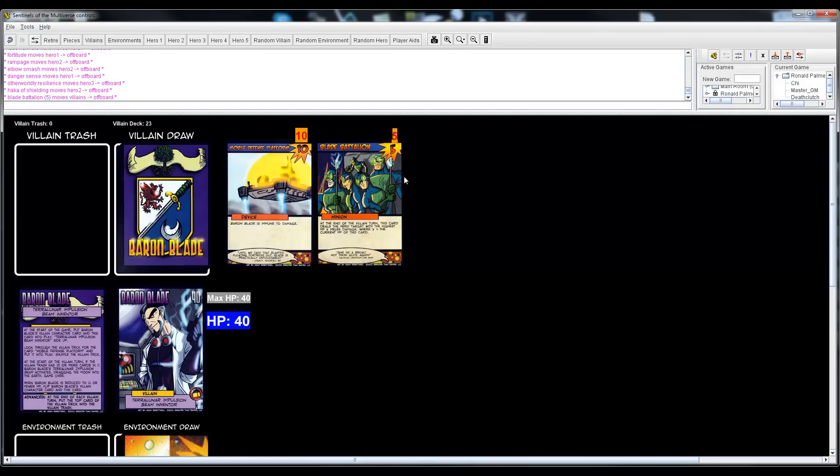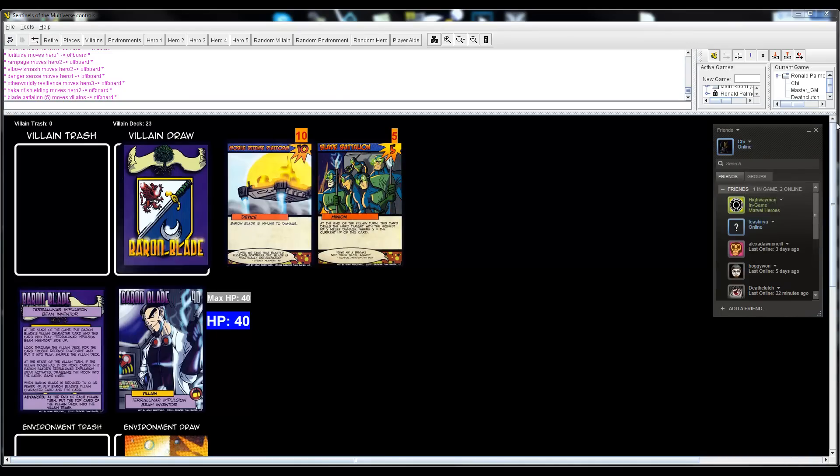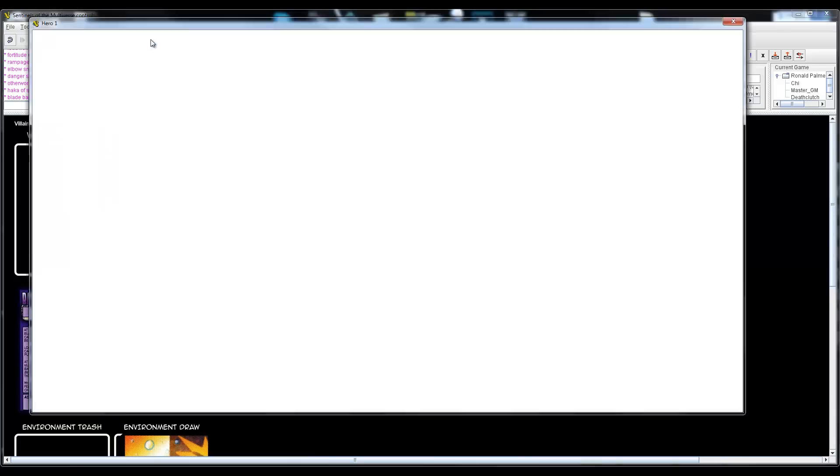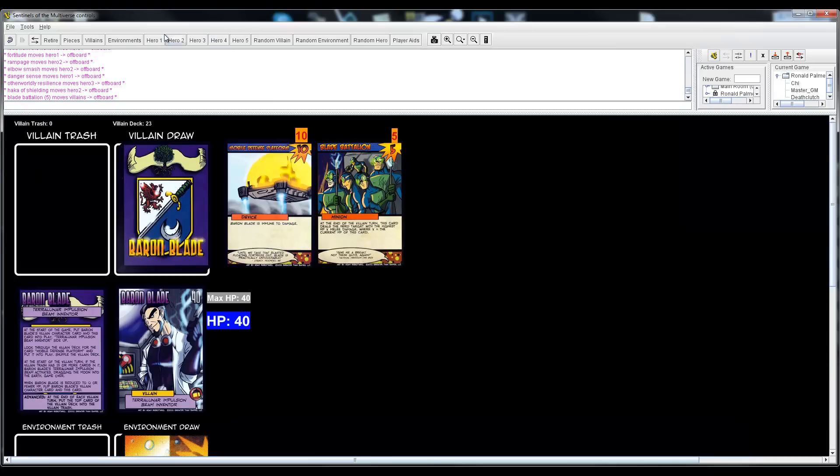We draw the first villain card — it's a minion. Minions have health, and at the end of the villain turn this card deals the hero target with the highest HP X melee damage, where X is the current HP of this card. Death Clutch has 34 HP, the highest, so Death Clutch takes five melee damage.